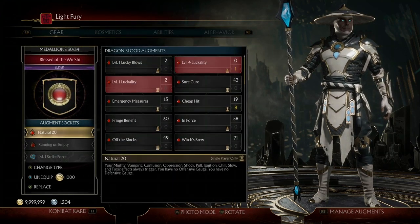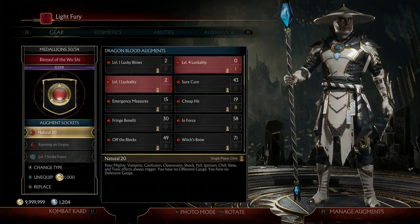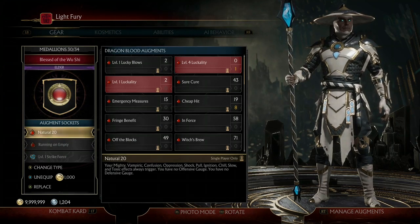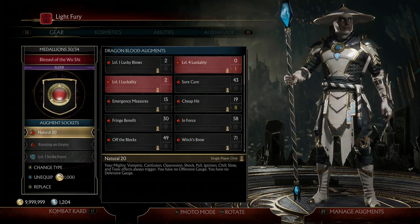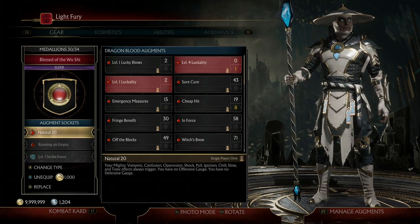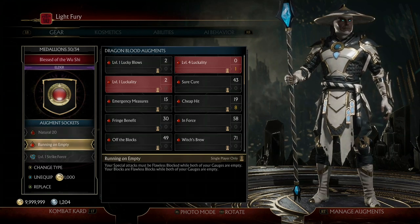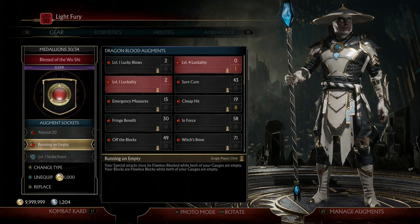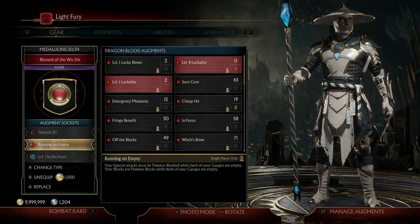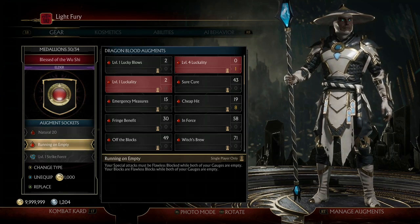The next two augments allow us to make our attacks unblockable: Natural 20 and Running on Empty. Natural 20 makes all effects always trigger, which is pretty good with the other augments we have equipped, but it also takes away both of our gauges — which is the main reason we're using this augment. That leads into Running on Empty, which makes our special attacks require a flawless block to be stopped, which opponents rarely do. As an added bonus, when you have no gauges, any time you block an attack it counts as a flawless block.